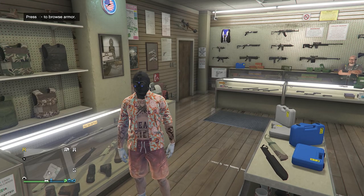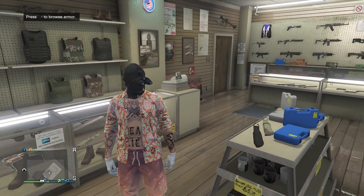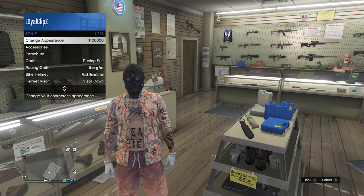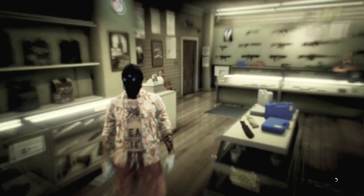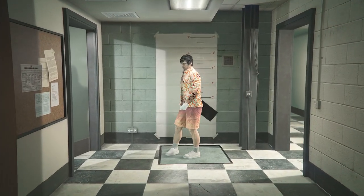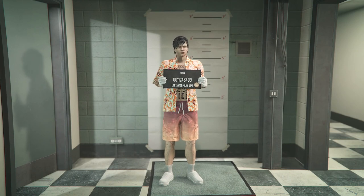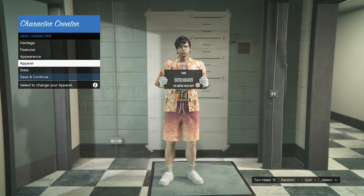Now for this you will be losing a hundred thousand dollars, so that's the only downside of this glitch. All you want to do is pull up your interaction menu, go to your style, and you're going to want to click on change appearance. When you do get into the character creator, you're just going to want to scroll down to your apparel, and whenever the apparel option comes up go ahead and click on it.